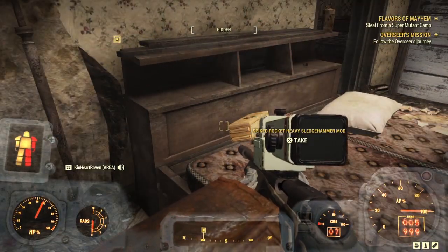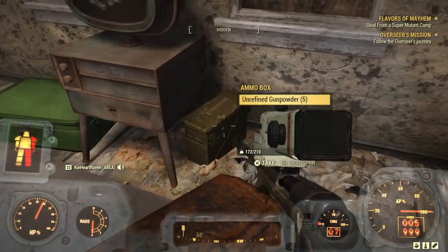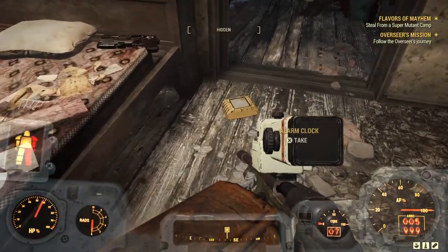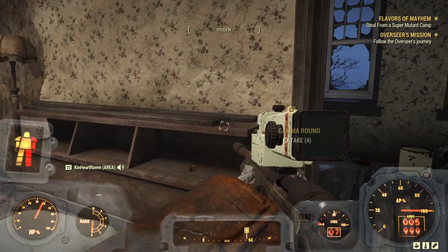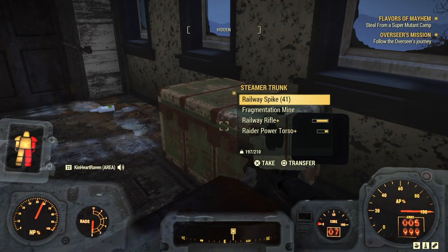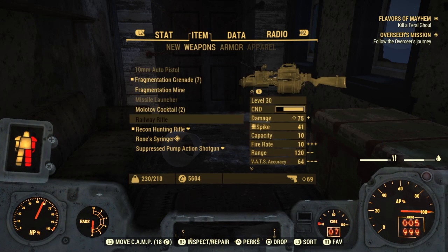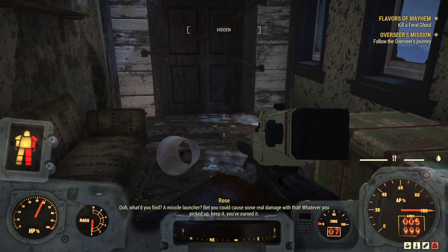Just look around the devastation and see if there's anything scavengeable. Hey, free missile launcher if that's your thing. There we go — railway rifle. It actually wasn't a missile launcher this time — how about that. It even said missile, but I'm not going to question it.